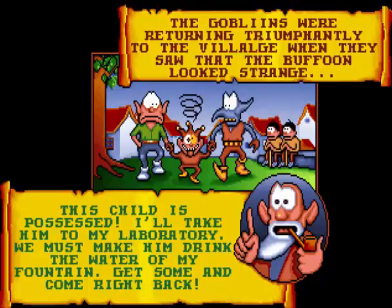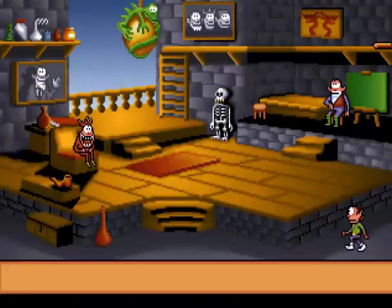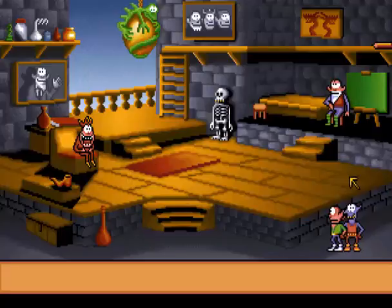As the goblins return triumphantly to the village, they notice that the buffoon looks strange. You're just now noticing this — this child is possessed. I'll take him to my laboratory. We must make him drink the water of my fountain. Get some and come right back. Look at that kid. Well, we have him back in town. We just need to cure him of whatever's got a hold of him. But can we do so, and finally return him to the prince he once was? You'll have to find out on the finale of Let's Play Goblins. Thank you for watching, and have a good day.